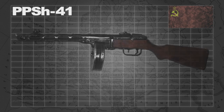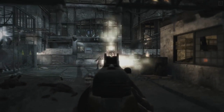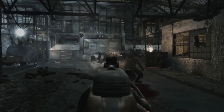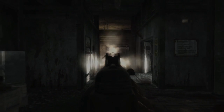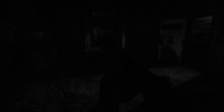The Russian-made PPSH-41 was first produced in 1941, and over six million were manufactured. It is a selective fire submachine gun that saw extensive use worldwide, from World War II to modern day Middle Eastern conflicts, due to its simplicity and inexpensiveness.